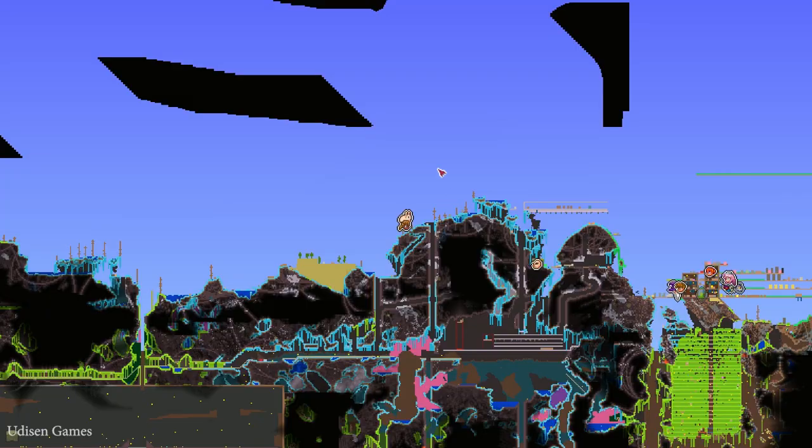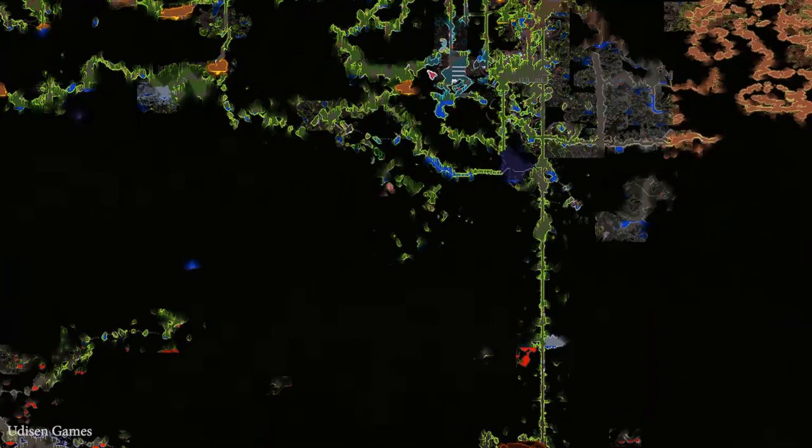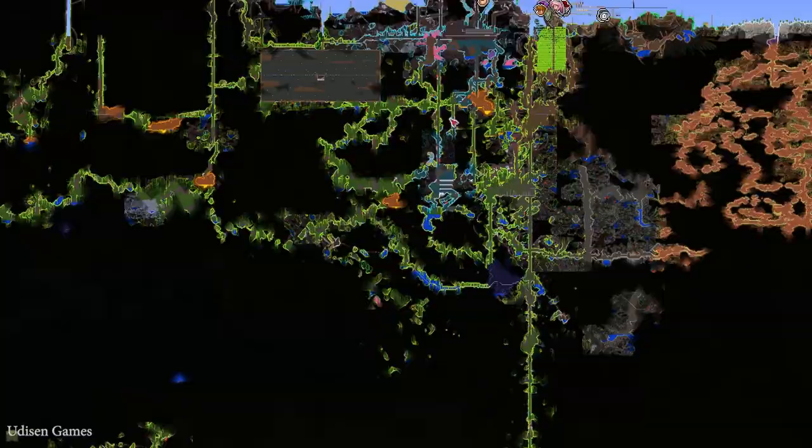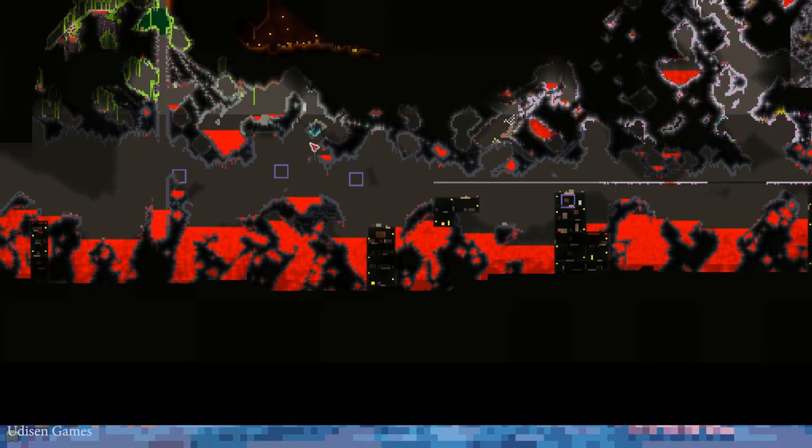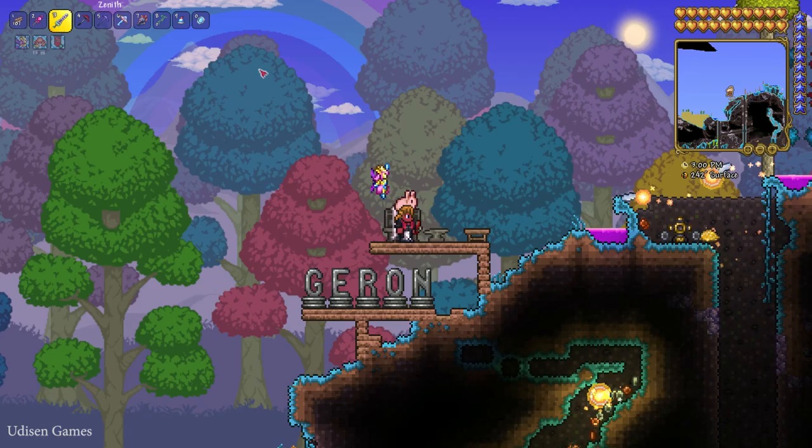Step number one: press the M button and explore your map. Usually, go deep down, and go always before you reach this — the hell, it is the underworld.